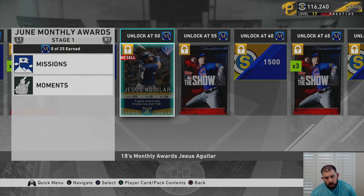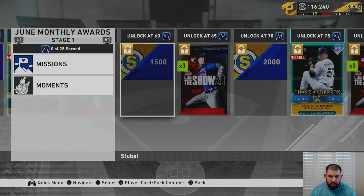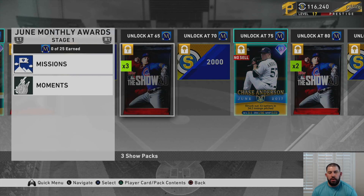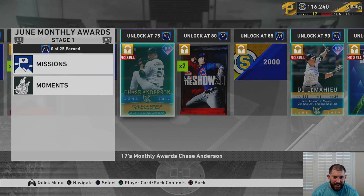Once you've gotten Jesus Aguilar, you move on to 55 monthly program points and get another Show pack. At 60 monthly points you get 1,500 stubs. At 65 monthly points, three Show packs. At 72, 2,000 stubs. At 75 monthly points you get Chase Anderson, another Milwaukee Brewer.